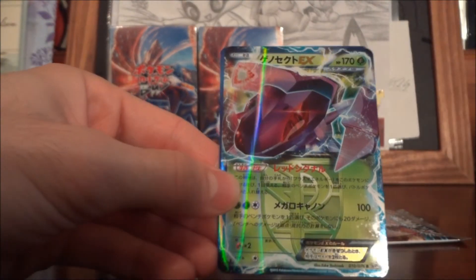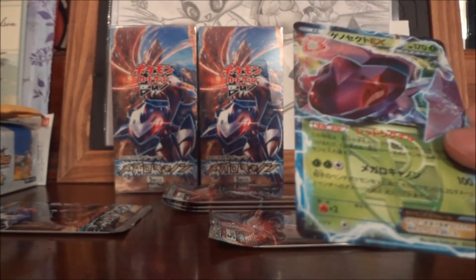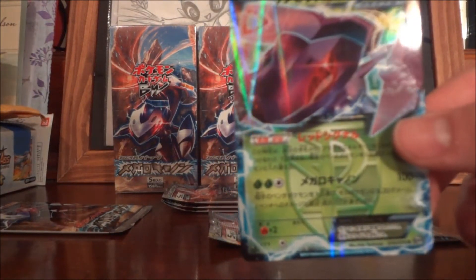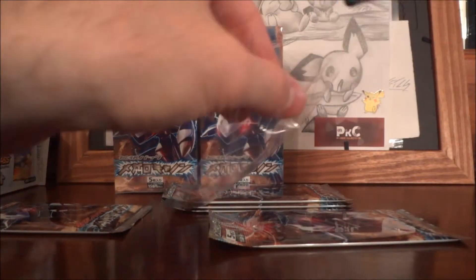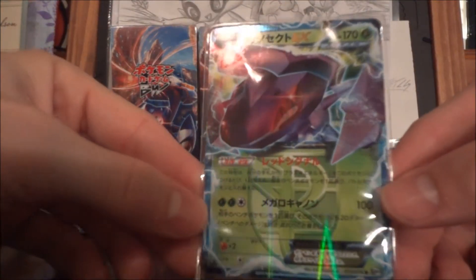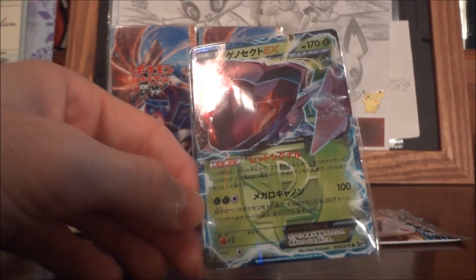We got a Genesect EX — I think that's how you pronounce it, sorry if I botched it, but I'm glad I got a different EX than Jirachi. Not that there's anything wrong with Jirachi, but I definitely need to get close to completing the actual set — the regular EX set at least. It's a pretty cool card; it's interesting they have this in Grass and then something else, I think it was like Darkness or something.